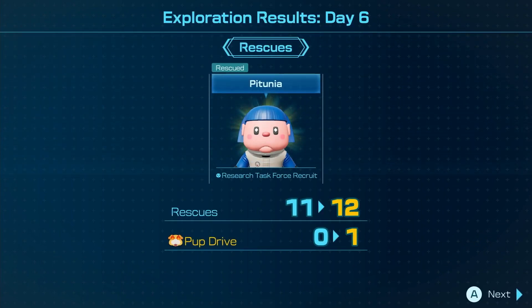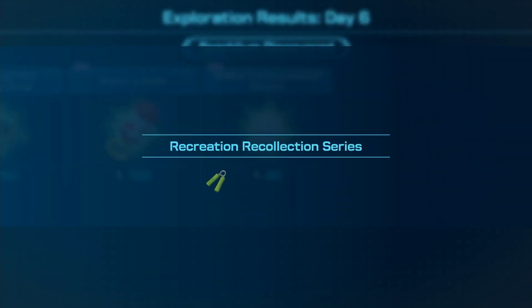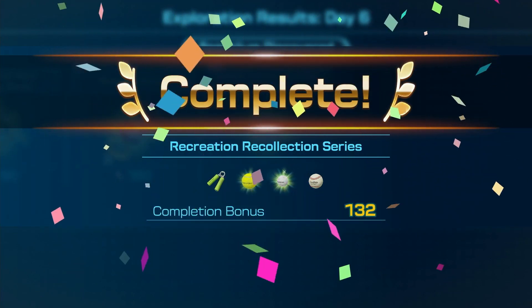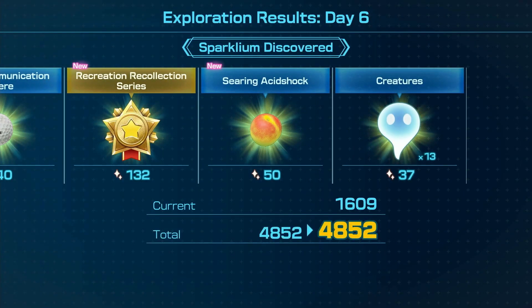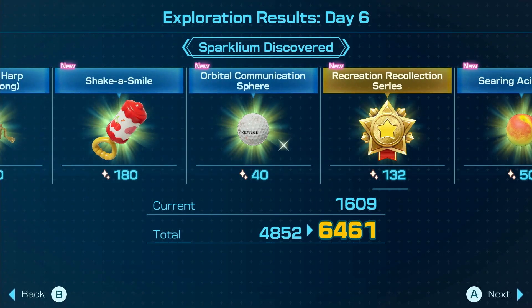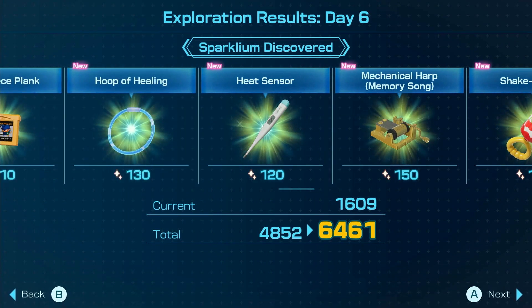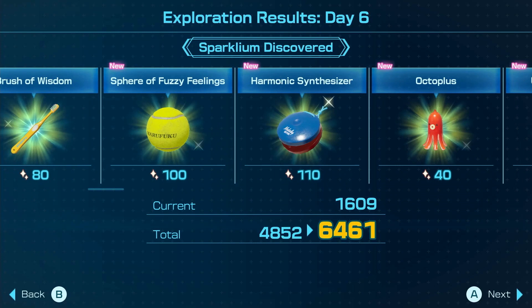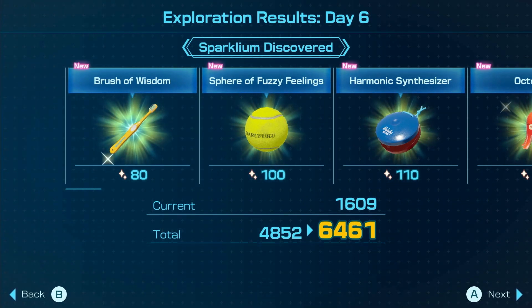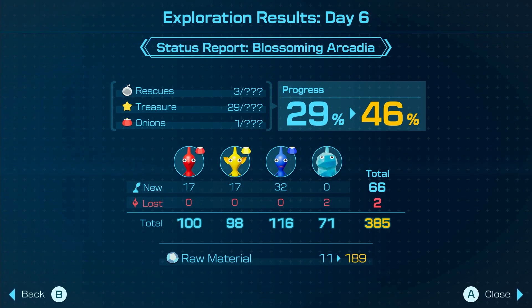Exploration result of Day 6: we got Petunia rescued. We got several items collected. The recreation collection is complete! We've got searing acid shock, orbital communication sphere, shake a smile, mechanical harp, memory song, heat sensor hoop — all those from the cave — unfloatable boat, Octoplus, harmonic synthesizer, sphere of fuzzy feelings, and the brush of wisdom. So many good treasures, but we didn't make it beyond half.